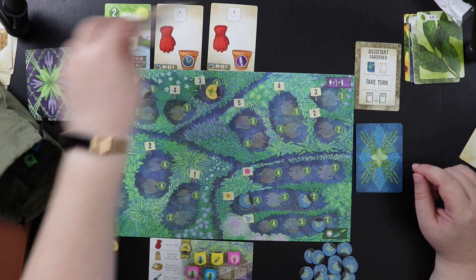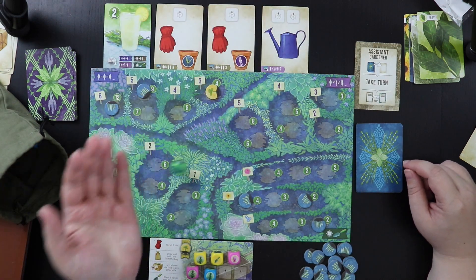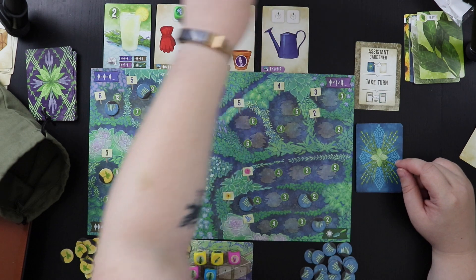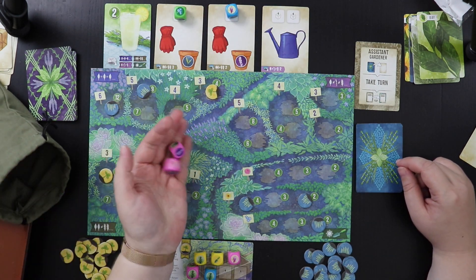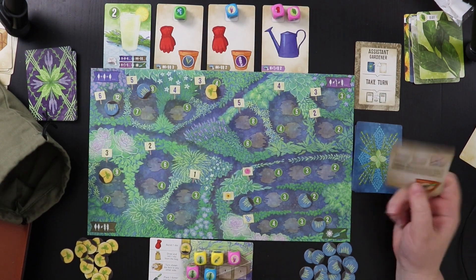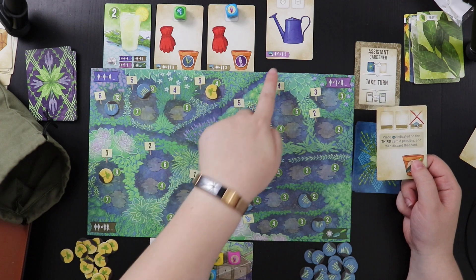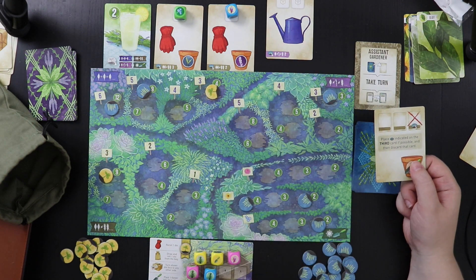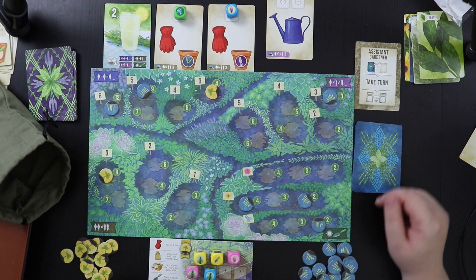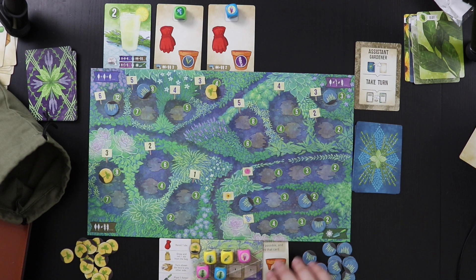They only plant one thing but they get to draft it first. A flower die appeared — I might want that if they don't take it. Then two more dice, and a power glove and a bay leaf. The AI is going to draft first, and they're going to take this card, putting a scoring token here, which I do not like one bit. This card is gone. I actually get to keep the trowel right here — it's nice for planting flowers later.